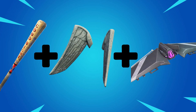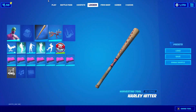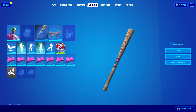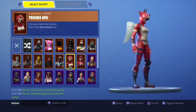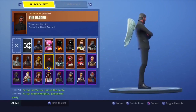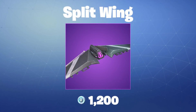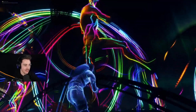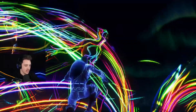Number 5: the Travis Scott skin with the Harley Hitter pickaxe, the Love Wings back bling, and the Split Wing glider. This is one of our favorites on the list. The Harley Hitter is Harley Quinn's official pickaxe — a literal baseball bat — and it looks so good with Travis Scott. The Love Wings back bling is a set of angel wings that give the skin a magical feel and will certainly turn heads in your lobby. The Split Wing glider rounds the combo out perfectly, looking like a mini spaceship. This combo will set you back a total of 4,000 V-Bucks excluding the skin.